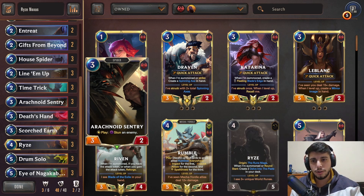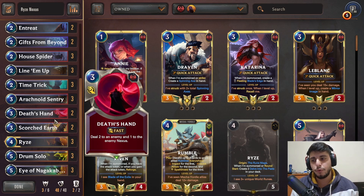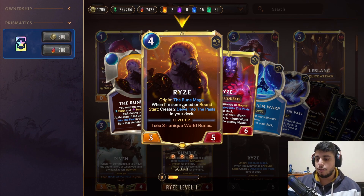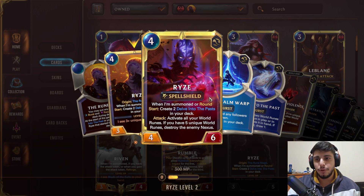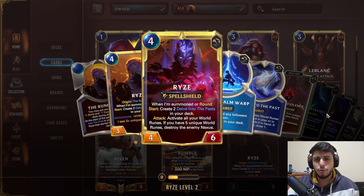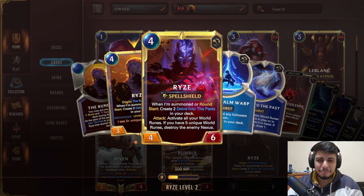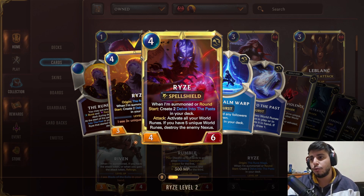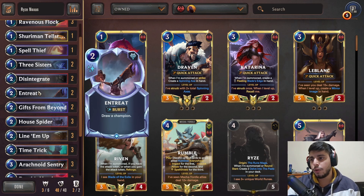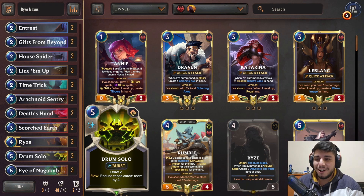Once you have five landmarks all on the board and Ryze hits the board or is already there, once Ryze commits the attack token, the game is over. Your opponent has to either destroy one of the landmarks before Ryze attacks, or stun or kill Ryze before he commits the attack. If Ryze is leveled up - you need three landmarks to level him up - and he attacks, he will activate the ward runes, which is pretty nice. He does gain a spell shield, so he's a bit harder to kill. The Noxus version doesn't have protection tools, but thanks to Entreat we can find Ryze much easier. We also have Drum Solo, Eye of Nakakabouros, and you can also run Deep Mad.